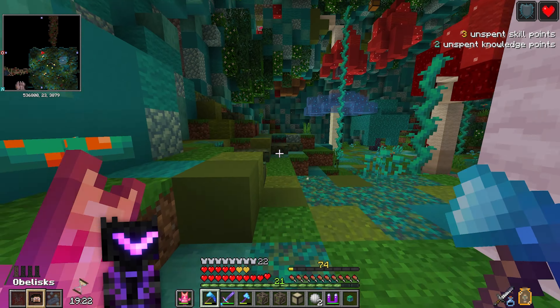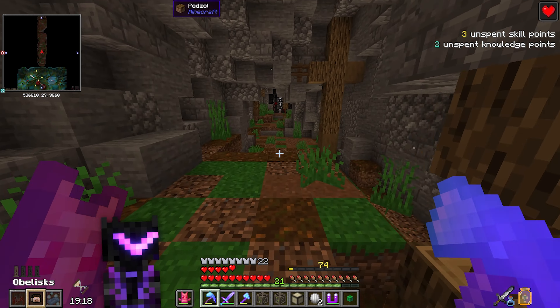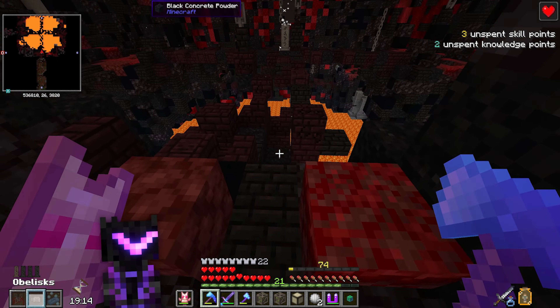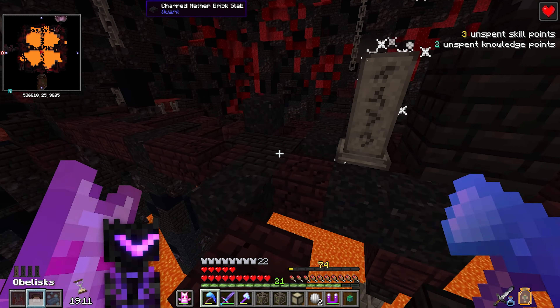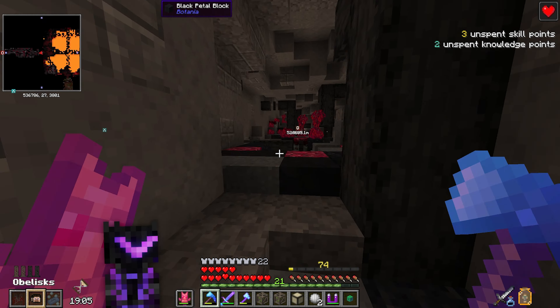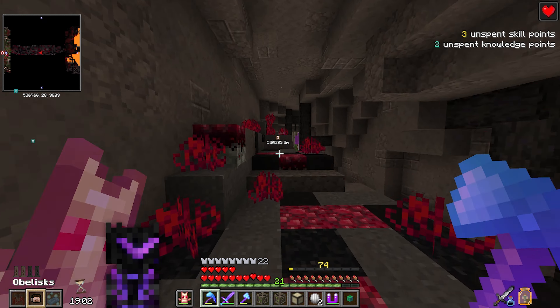Once I hit level 75 the loot tier of these vaults increases, so I get more echo gems, more skill orbs — things I really need, and less of the stuff I don't. We've got two out of four obelisks with 20 minutes to go, feeling pretty good about this vault.